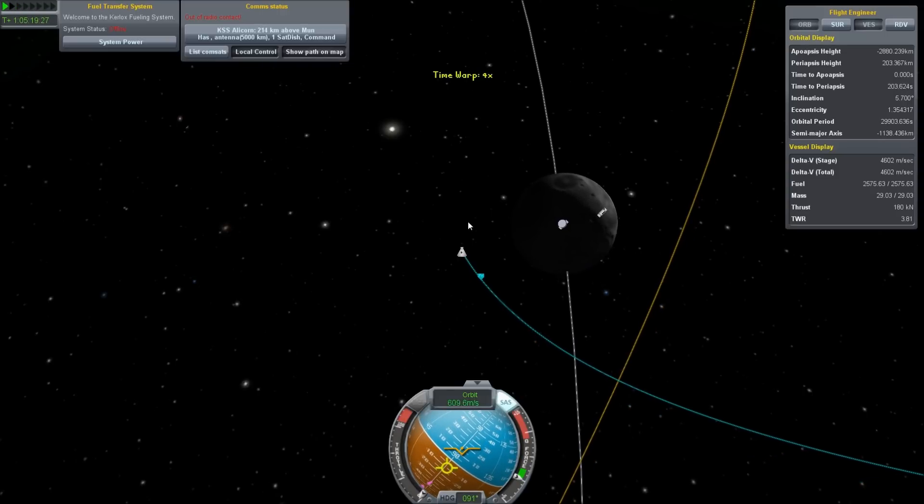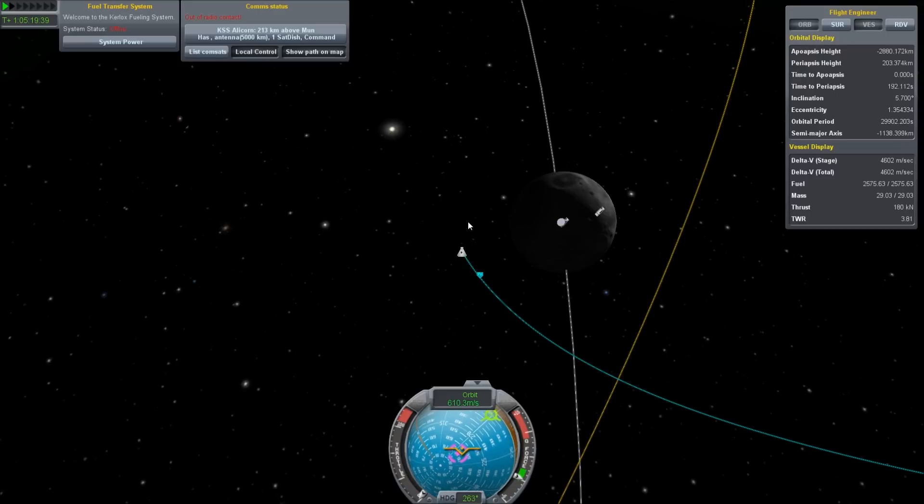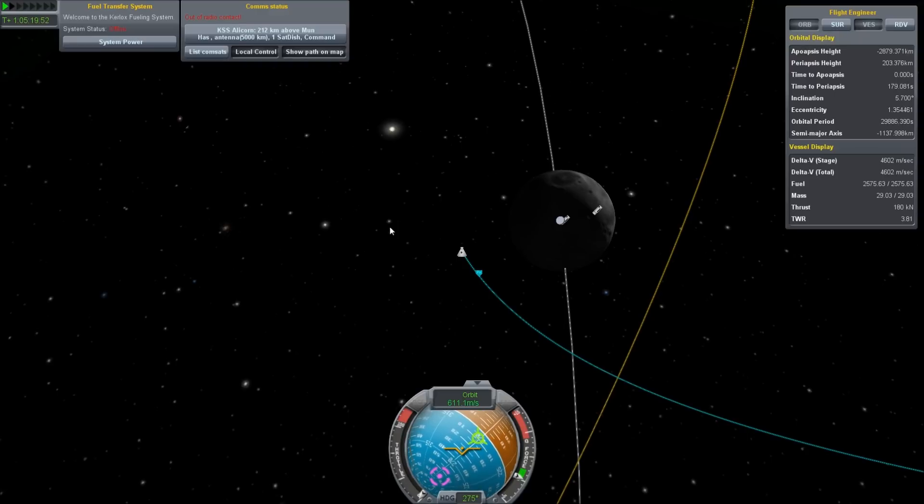Getting ready to retro burn here. SAS off, flip all the way around. I don't even know what those pink circles mean — they used to point at the Kerbal Space Center, but when you're in orbit around something else, what do they do even? Things and stuff, most likely.